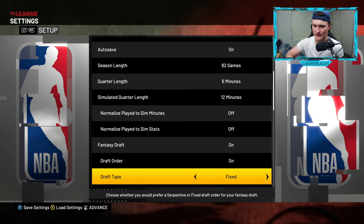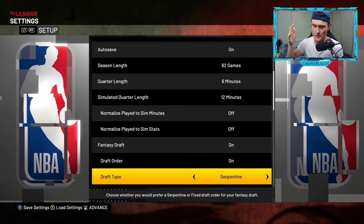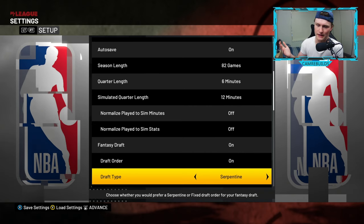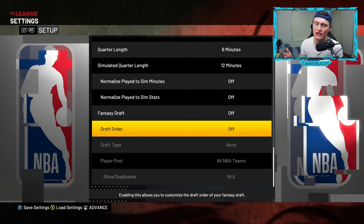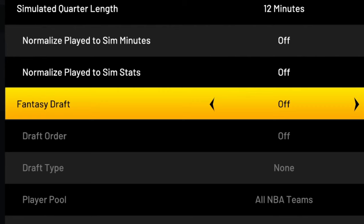Fixed means it's the exact same for every single round. Serpentine means it's reversed — so say you have the first overall pick in the first round, you'll get the 30th overall pick in the second round, then the first, then the 30th. That's what serpentine means. Fixed means you get first, first, first every single time. But if you are just doing a normal rebuild, turn fantasy draft off.